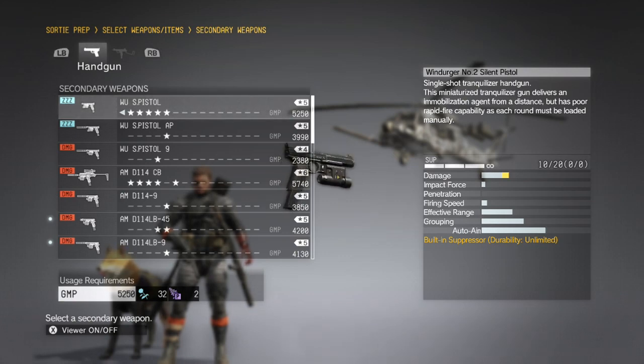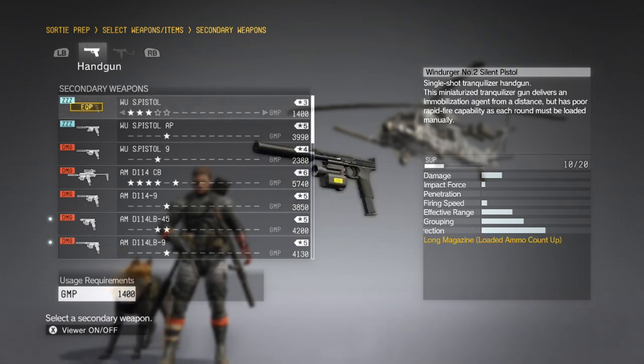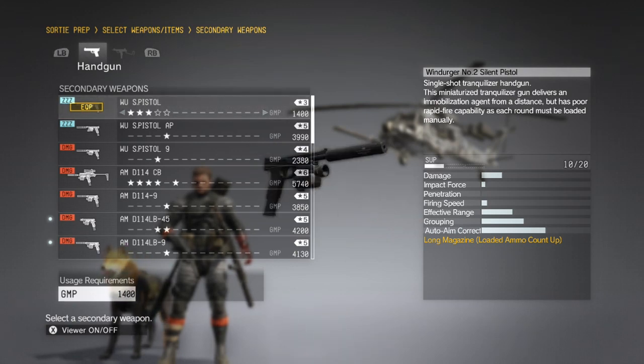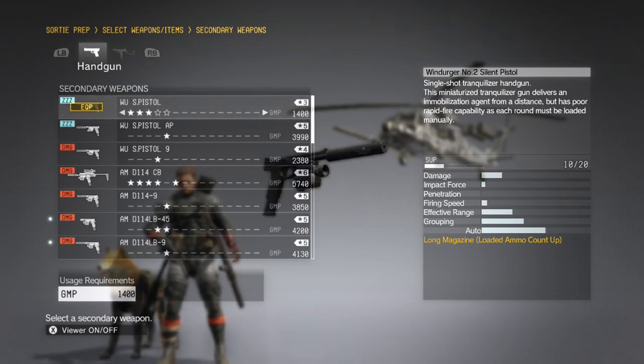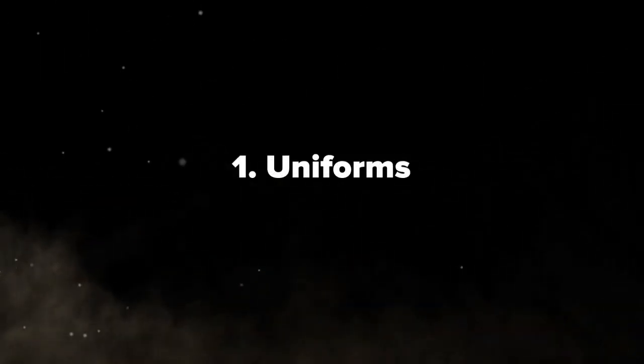The other versions like the rocket arm take some time. For the pistol, just take a lower quality version. Use left on the d-pad or the left stick and there you go.